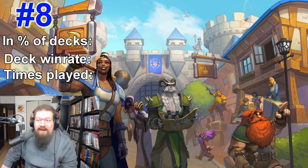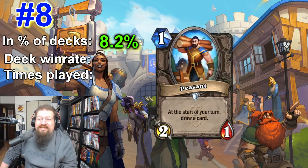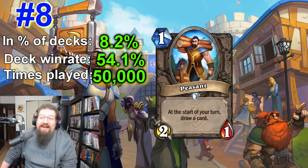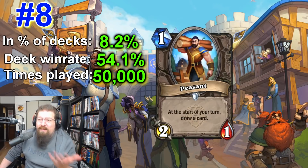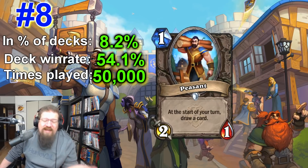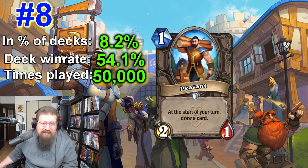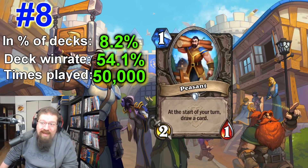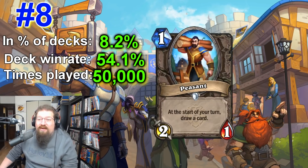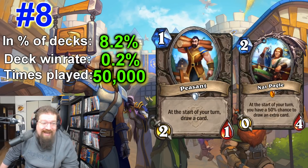At number eight we have a neutral one-drop: Peasant — one mana 2/1, at the start of your turn draw a card. It's in 8.2% of decks with a 54.1% deck win rate and has been played over 50,000 times in the last two weeks. You'll notice a common trend — a lot of these cards are part of token druid, hence the high win rate. Peasant sees play in aggro druid but also other aggro decks. It has to be answered immediately, and if it's not it draws cards. You can throw it in face hunter, buff it, or put it behind taunts in taunt druid. One mana draw a card is very solid, and it makes Nat Pagle really sad.